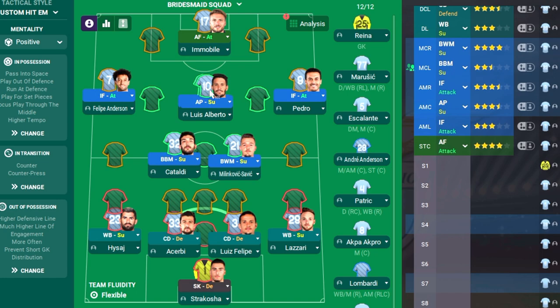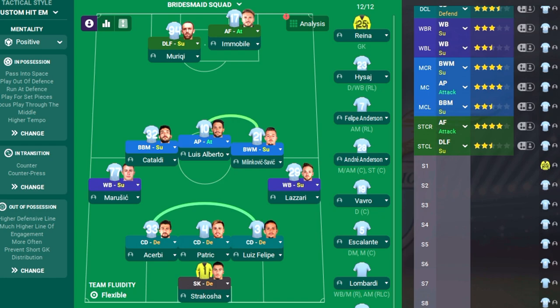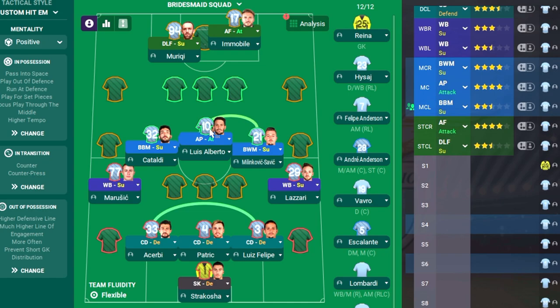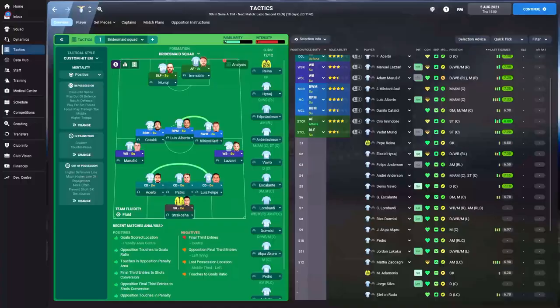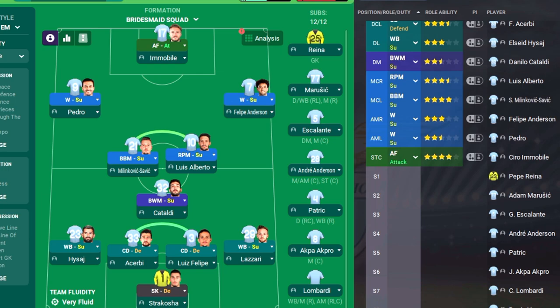For the Advanced Playmaker: in a 4-2-3-1 you can pop him in the number 10 position, giving him less defensive responsibility so he can solely focus on supplying chances. A 4-4-1-1 puts him in behind one striker. Or in a three-at-the-back system he's got all the protection behind him so you can put him on attack duty from a little deeper. For the Roaming Playmaker: he works great in a three-at-the-back system with covering midfield, because as we saw he goes absolutely everywhere. Similarly in a 4-3-3 he's got nice protection behind him and can roam freely, supplying the main striker. I rarely play an advanced or roaming playmaker in a midfield two, purely because they may get a bit overexposed.